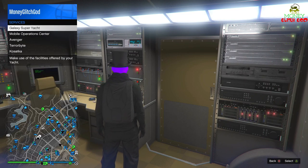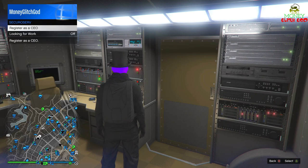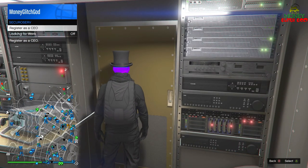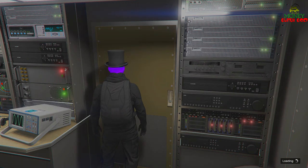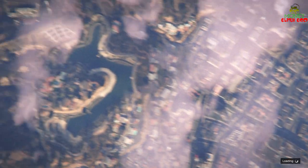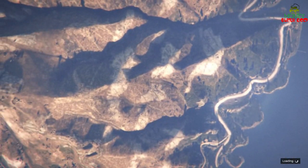Hover over 'Register as a CEO' in the Secure Serve menu, register as CEO, then go to the door to leave and spam A on Xbox (or X on PlayStation). When you get up into the loading clouds, keep spamming and it should teleport you over to the facility.